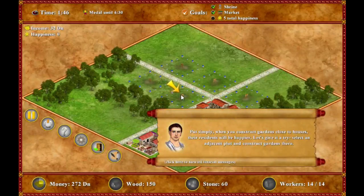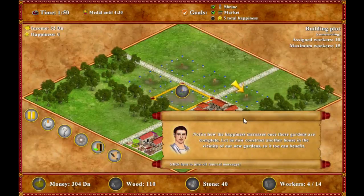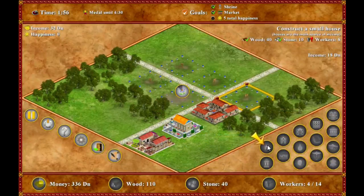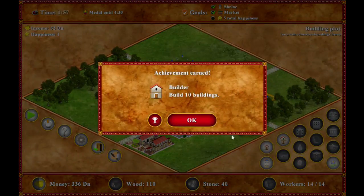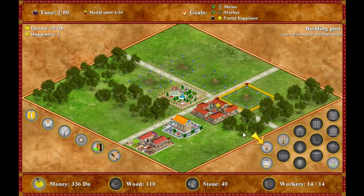Let's build the garden — and here's the garden. And achievements — the game has achievements on Steam, it also has trading cards, and it's now with 25% off.